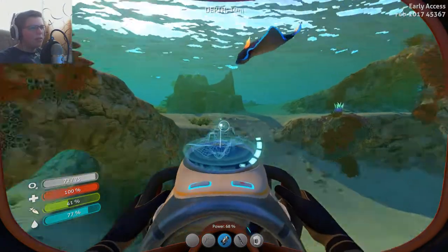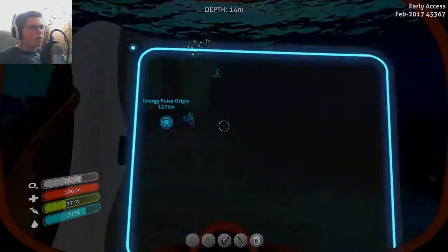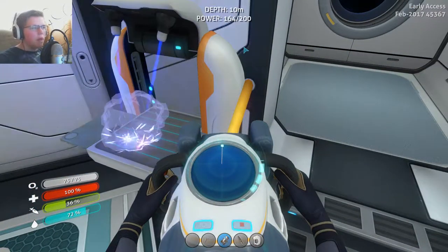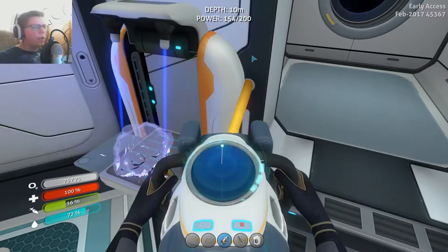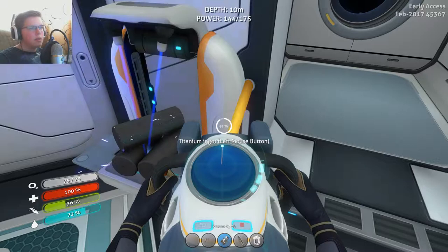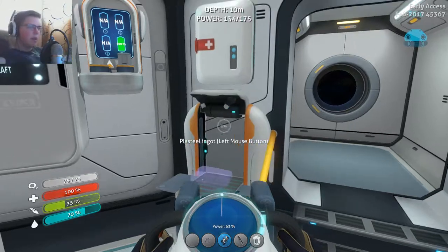We just need to get ten more titanium, and that's no problem. We can pick up either two scrap or hit a few ore - that is not bad at all. This should be almost just enough to make us our last plasteel ingot. Actually we already made the compensator, so we're good. We need to grab one more lithium - bam, there's the last plasteel ingot.